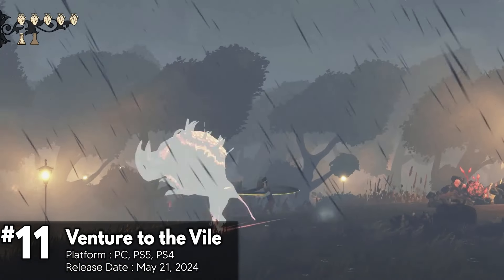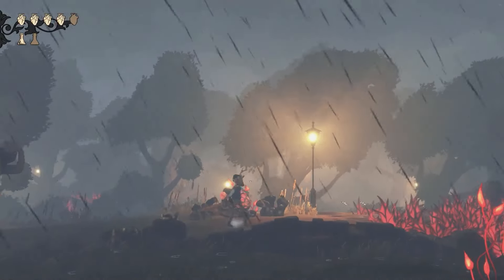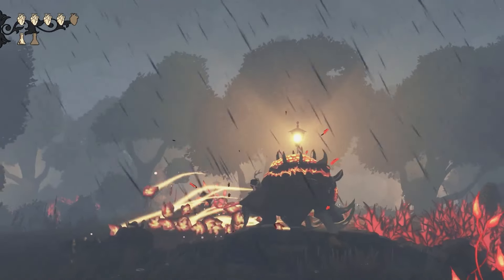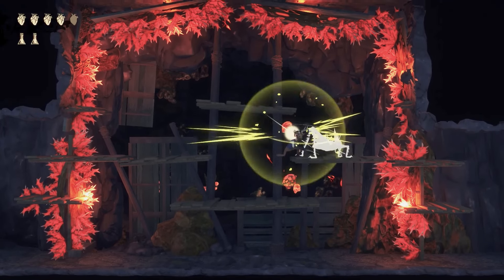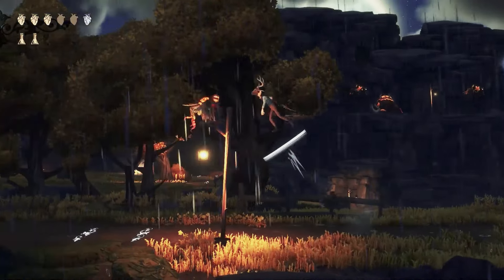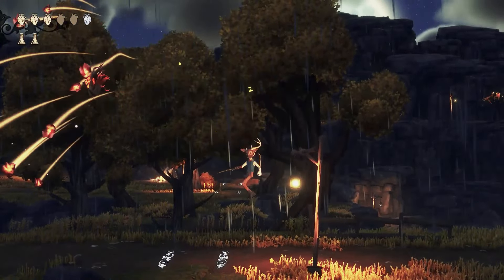Venture to the Vile is a 2.5D Metroidvania where you battle monstrous minions to uncover the fate of your lost friend Ella. The game features a dynamic environment with a day/night and weather cycle, interactive puzzles, and challenging boss battles. Its visuals evoke a Tim Burton-like Gothic Victorian aesthetic, making it a visually unique experience. However, it starts slow and has some performance issues.